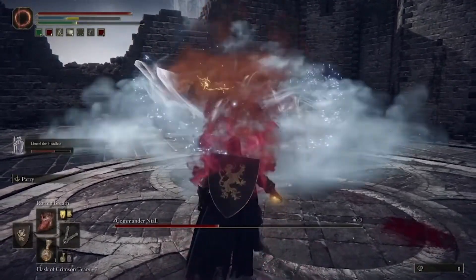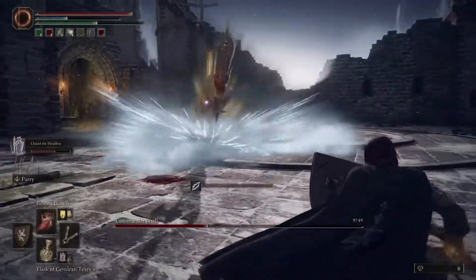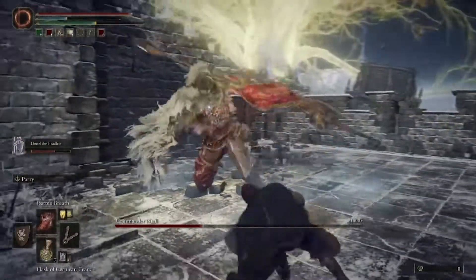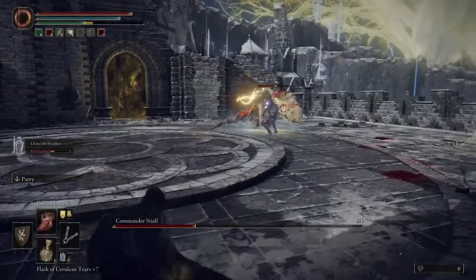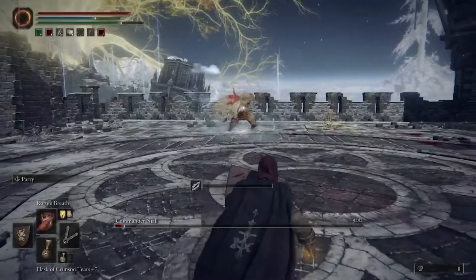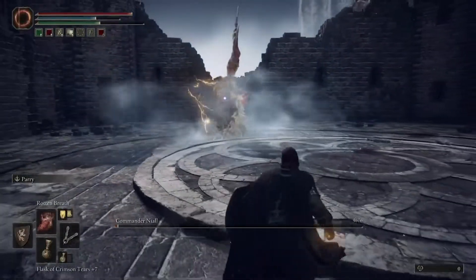If he ends up killing your summon, don't worry, don't panic. Your Scarlet Rot should be in effect and all you need to do is continue to dodge through his attacks until the Scarlet Rot completely eats away all of his health. I personally don't recommend trying to re-engage him once he already has Scarlet Rot and your summon dies — it's way easier to just keep dodging and let that effect run its course until all his health is gone and you've won the battle.